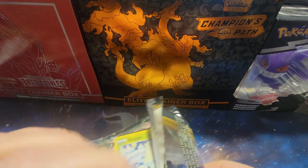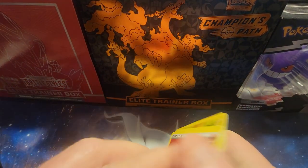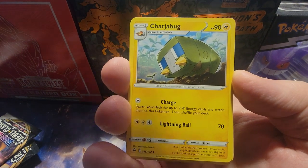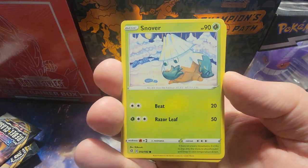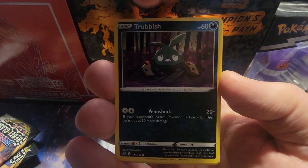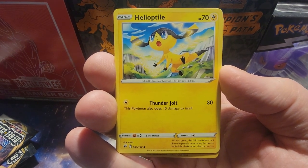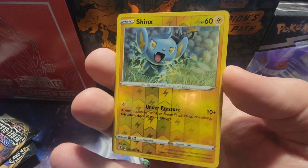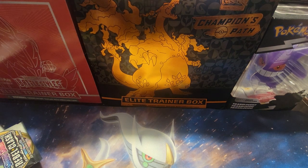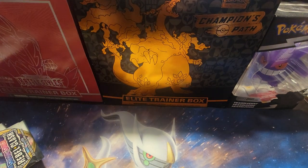Rebel Clash. We get Energy, Capture Energy, Charjabug, Shuckle, Snover, Natu, Trubbish, Pie Dove, Helioptile, the Shinnix — however you want to pronounce it — and the Non-Holo Abomasnow. How's everybody's collecting going? Have you guys picked up any good hits out of anything you've opened up? Hope so.